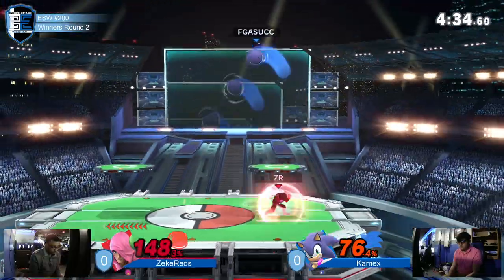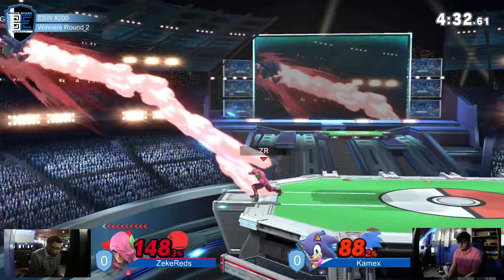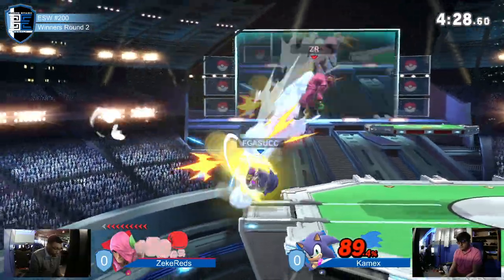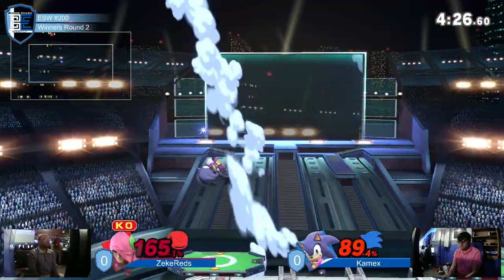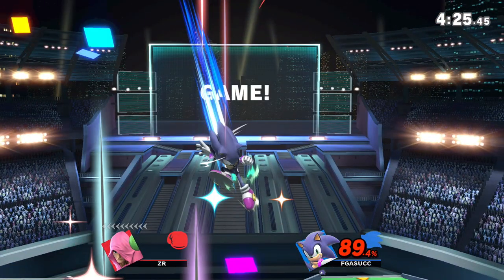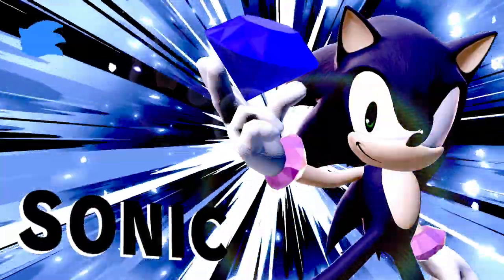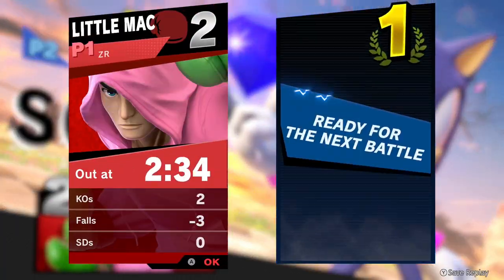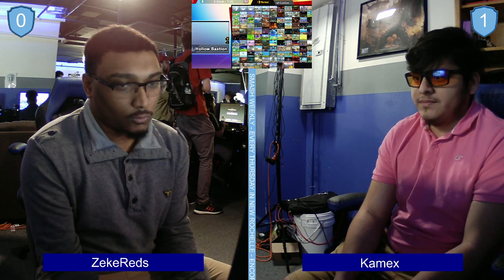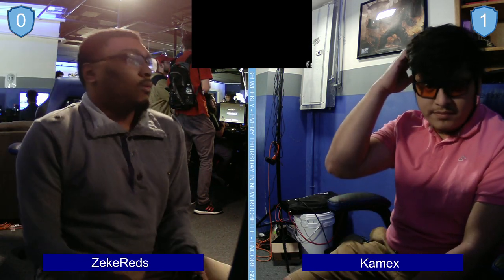Zeke buffering that roll off ledge was almost terrifying, just swinging his way — once again not going to close it out on Kamex. Trying to find the jolt haymaker, doesn't find it, neutral air gonna close it out. Zeke fought valiantly, brought it back from the brink, but unfortunately time ran out. He went down for the count — one more game left for him here in losers.